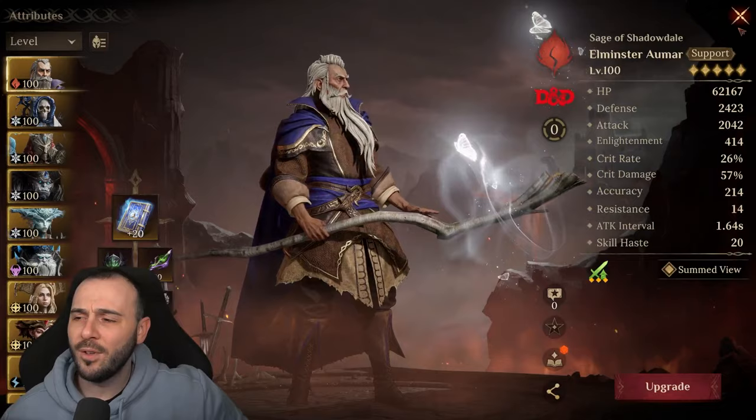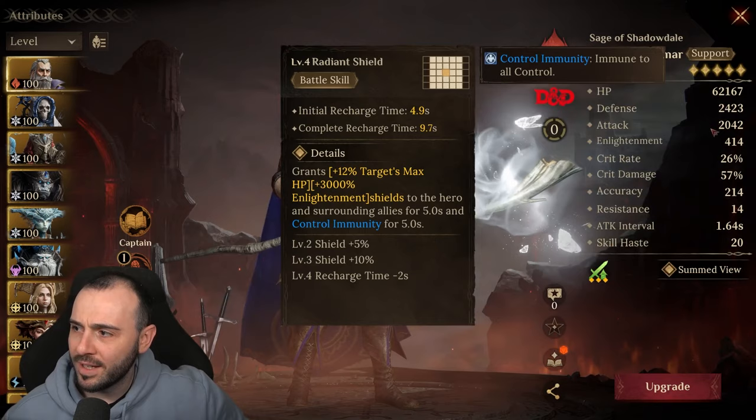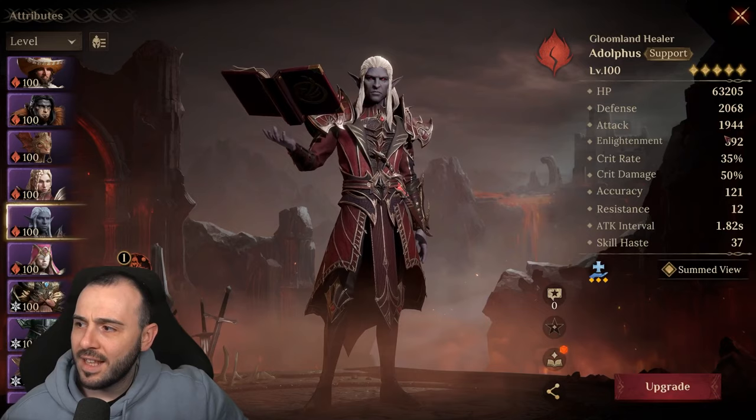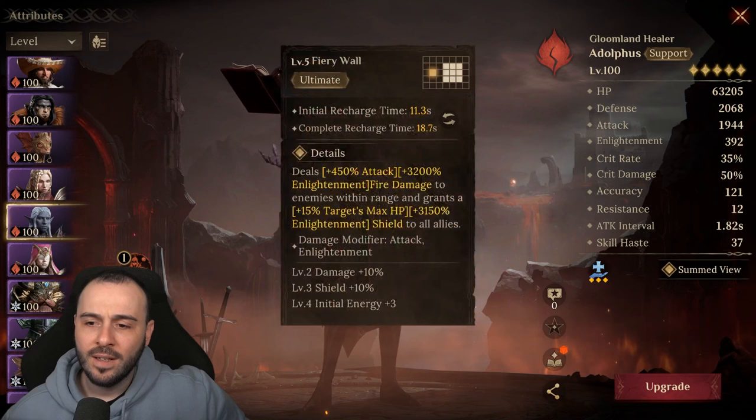Now we're going to try this hero in quite a few different areas. First I want to show you one thing — check out the multipliers of this battle skill: 12% and 3,000 Enlightenment. If we go over to Adolphus, his stats are very, very similar. I have a bit more Enlightenment on Elminster, and the artifact helps quite a bit, but the rest of the survivability stats are pretty much the same. The multipliers on Adolphus' skill are 15% target's max HP and 3,150 Enlightenment shield to all allies.